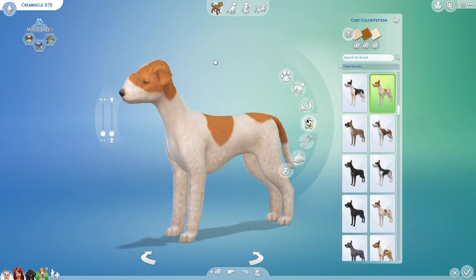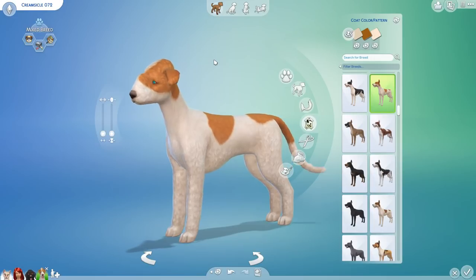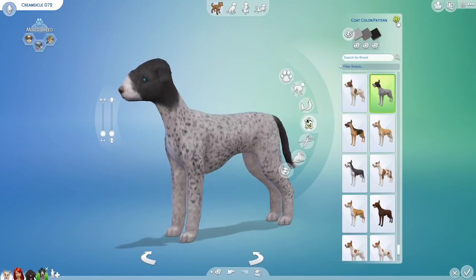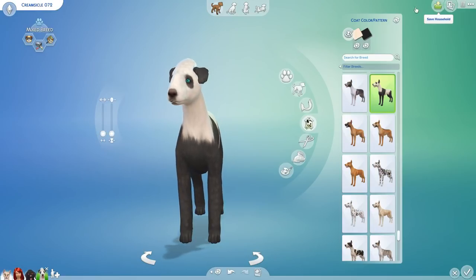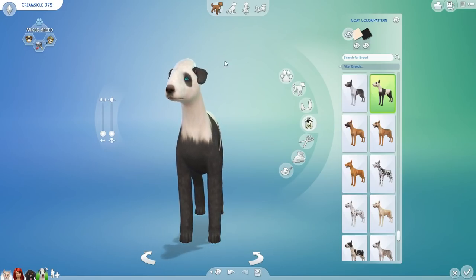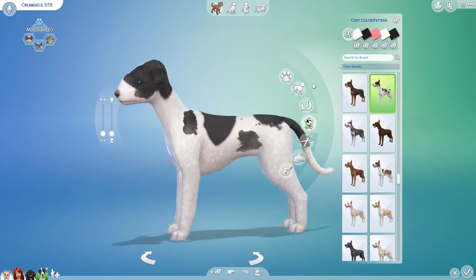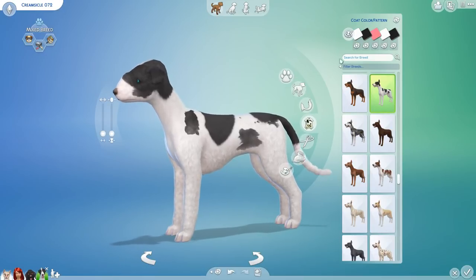Now here's where things get interesting — coat pattern. Creamsicle, you are like a beautiful blank canvas. Eleven times we're going to randomize the coat pattern. Around roll five — you're so cute as a little panda! I have to save that really quickly. After continuing to eleven and twelve, Creamsicle is going to be a spotty dog — she really wants the spots. We're going to randomize the base coat color 11 times. I don't think I've had a yellow dog yet. Creamsicle, you are really doing it — you might have some of the most unique genes yet!